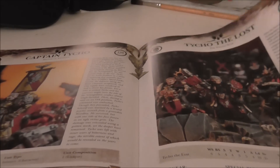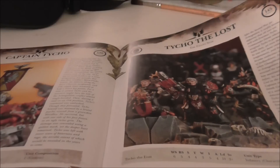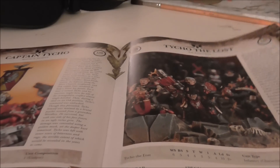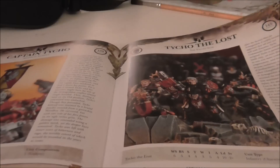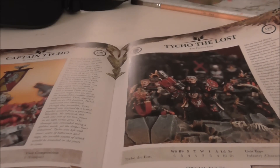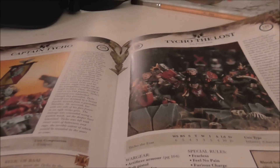You still have Death Company Tycho, and this time he can actually join the Death Company — it used to annoy me that he lost independent character in the last edition and had to run solo. He can now run with the Death Company, but that's the only squad he can join as Tycho the Lost.